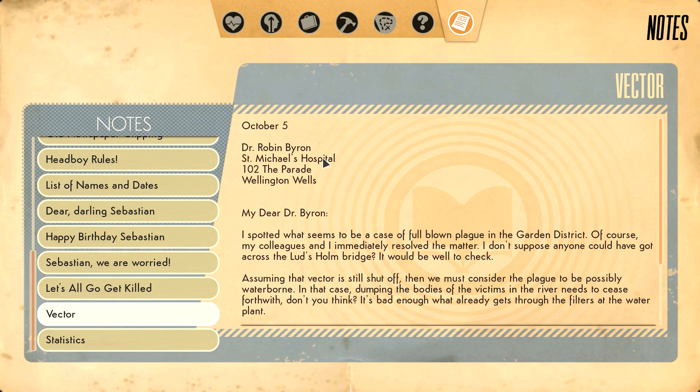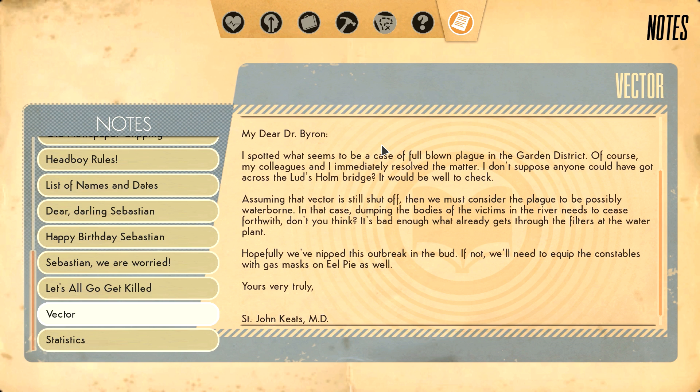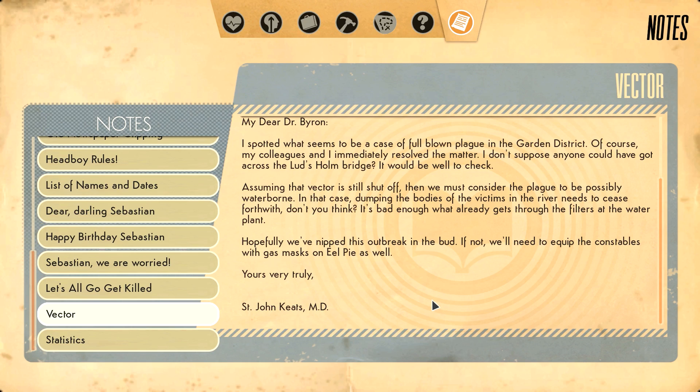I'm trying to read all of this. October 5th, dear Dr. Byron - I spotted what seems to be a case of full-blown plague in the Garden District. Of course my colleagues and I immediately resolved the matter. I don't suppose anyone could have got across the Ludholms Bridge? It could be well to check, assuming that vector is still shut off. Then we must consider the plague to be possibly waterborne - in that case, dumping the bodies of the victims in the river needs to cease forthwith. Hopefully we've nipped this outbreak in the bud. If not, we'll need to equip the constables with gas masks on Eel Pie as well. Yours very truly, John Keats.